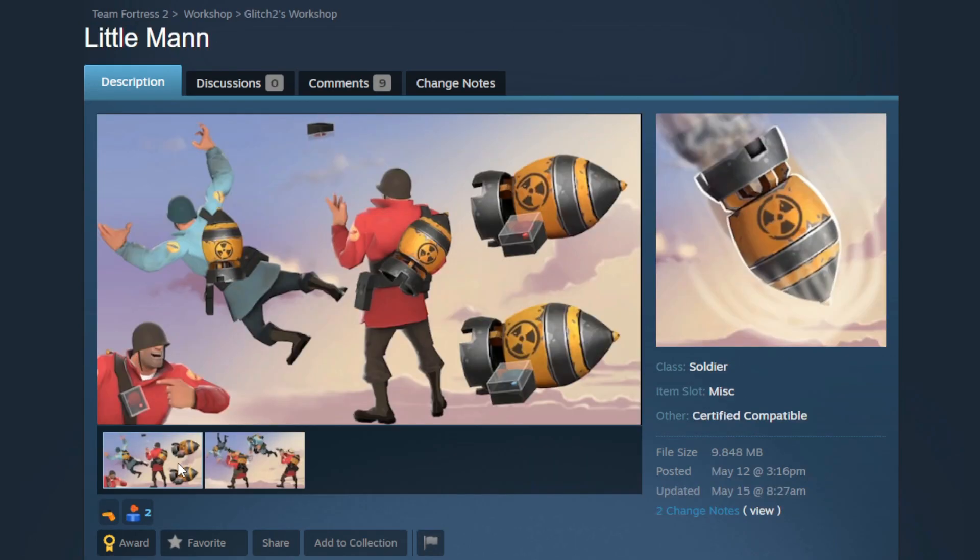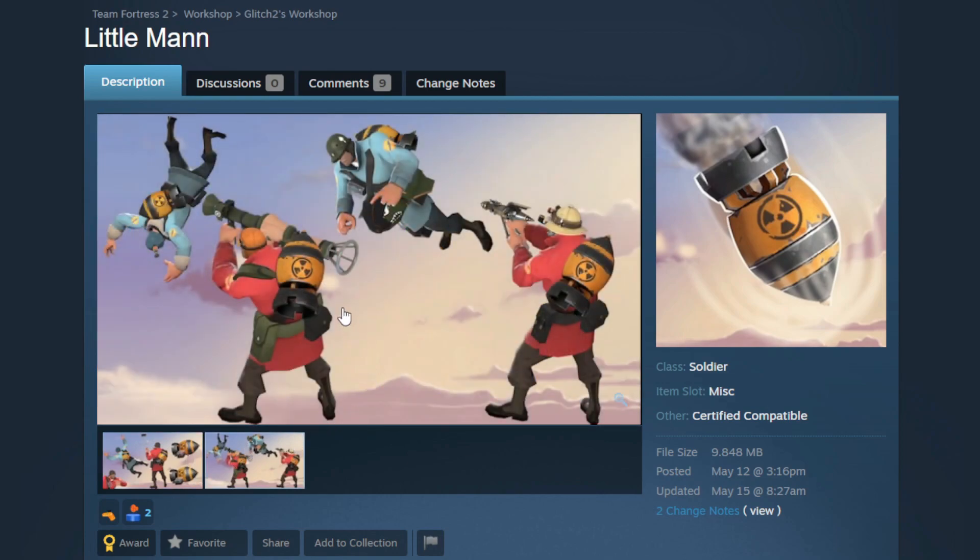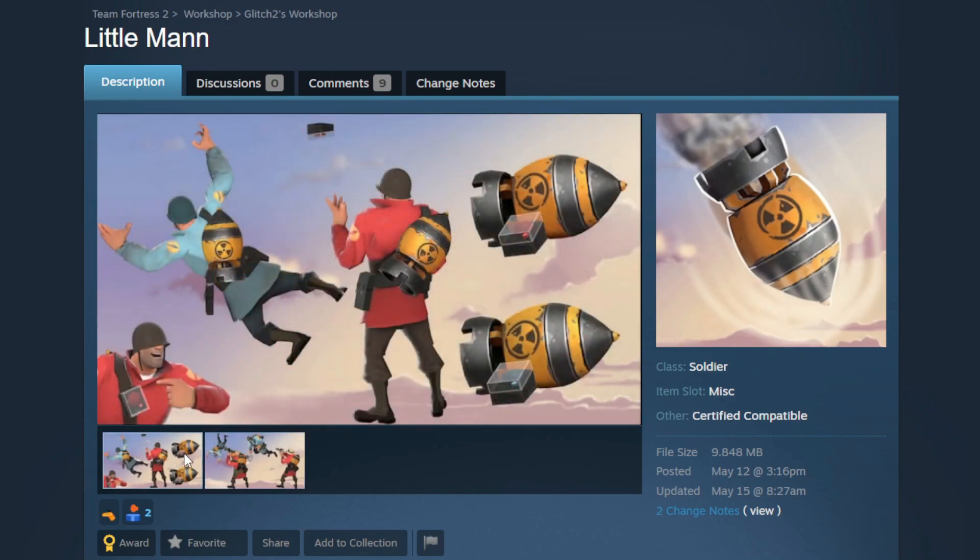Speaking of biohazards, the next thing we have here is a misc for the Soldier called the Little Mann. This is going to be a big bomb backpack cosmetic for the Soldier. The one detail I really like is that it has this little button for the grenade slot. And of course, when he does a taunt with the grenades, he throws the controls for this massive nuclear bomb in the air. There are a couple sets they're showing off for — it looks really good. It's going to be good for like a pilot bomber kind of loadout. I think it would also be a cool pair with the Lucky Shot.